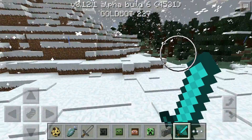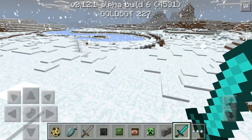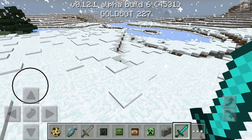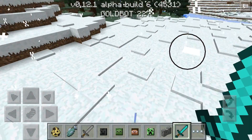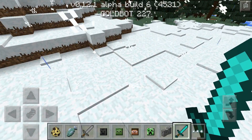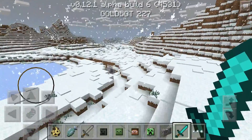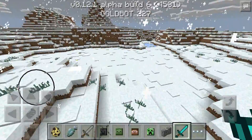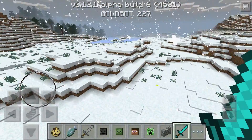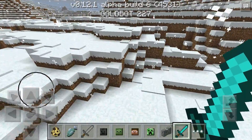Bug fixes include: creative players won't be killed by the void anymore; fixed base ores iron and gold dropping multiple times when using Fortune picks; fixed lava flowing in the Nether; breaking chests will now drop enchanted items correctly — there was a glitch where it wouldn't work when you broke a chest with enchanted items inside.